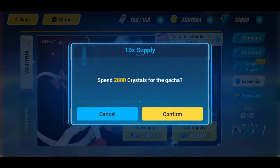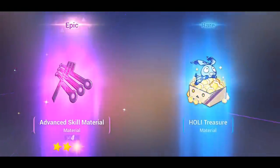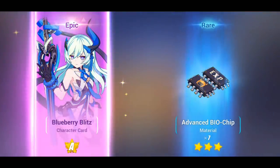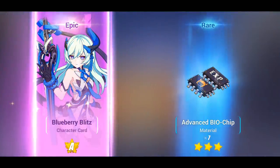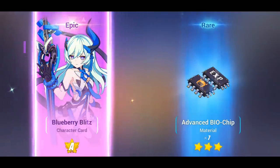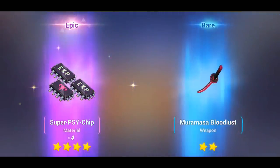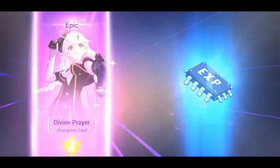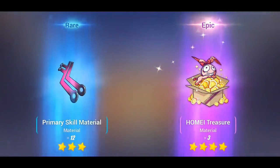I am extremely hyped — I haven't been this hyped to summon in a long time, probably because I haven't summoned like this in a long time. Let's see what we can get today. Hopefully we can get Rosalia early. So we got Blueberry Blitz in the second pull — that's probably the guarantee, which is fantastic. Moving on, we got two character cards — but that was Divine Prayer, which I'm really not looking for.